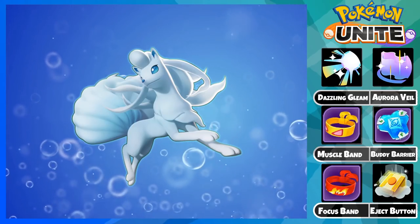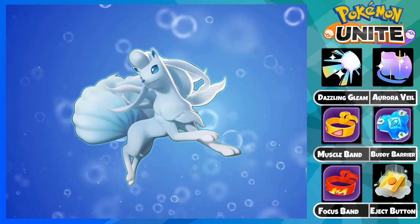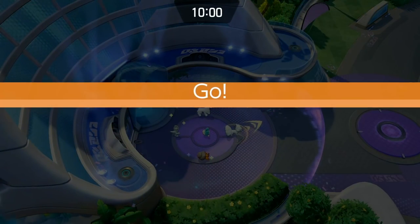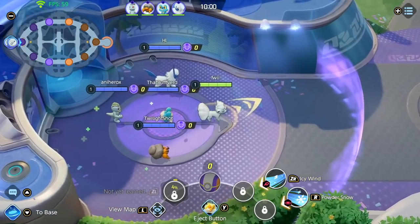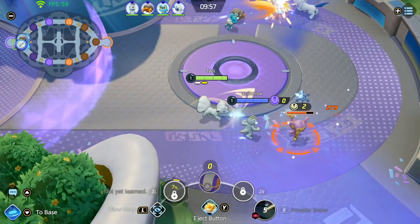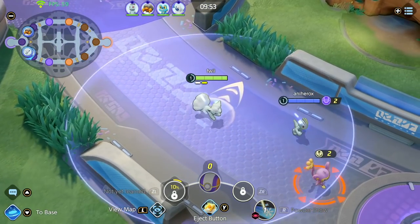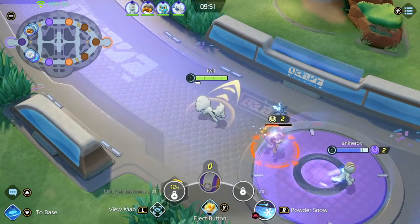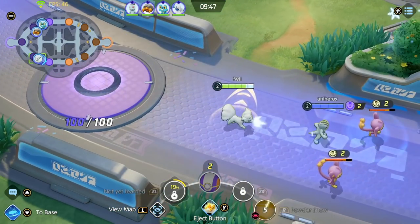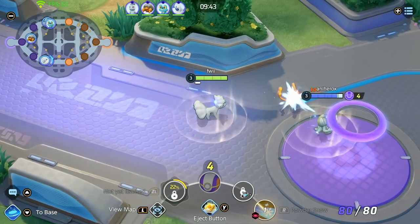Now I'll be showing you gameplay of Ninetales and explaining how to play the early game, mid game, and late game. The start of the game is pretty simple — all you do is get your Powder Snow and just clear, trying to get to level 3. There's a little trick after the second monkey where you can Powder Snow both of the remaining ones at the same time. Try to save your Powder Snow for this because it'll help you clear a lot faster.